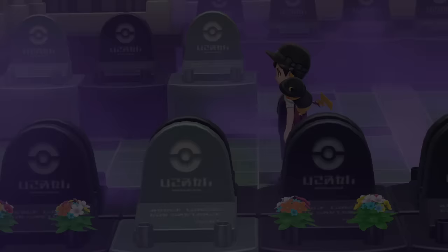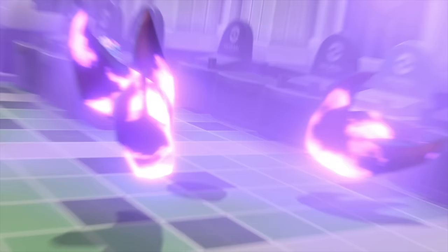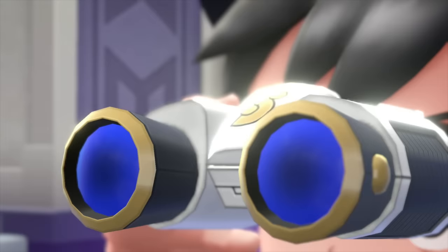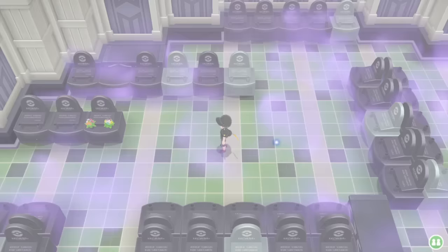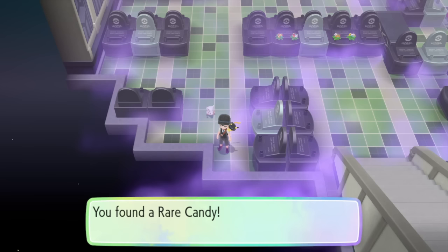Now that you've got the Silph Scope, head back to Lavender Town and come back into the tower. You'll see your neighbor and he'll have a little chat, then you come all the way back up to the top of the tower. Use the Silph Scope — it all happens automatically — and I won't spoil the cutscene for you. Once you use the Silph Scope on the giant ghost, you're past it. You can now see all the ghosts in here, pick up a Pokeball, and go upstairs to see Mr. Fuji.